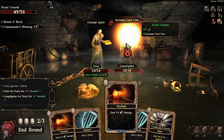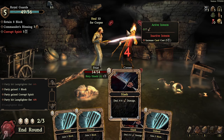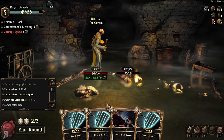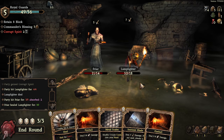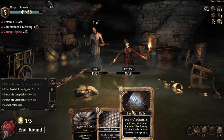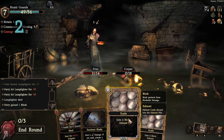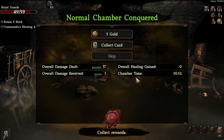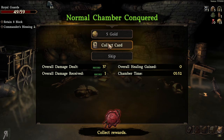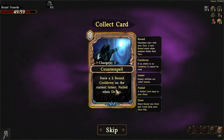I should have eliminated the Lamplighter much sooner but didn't read the cards carefully enough. I kill the Lamplighter, but the other enemy tries to heal and actually brings a dead enemy back to life! That's super interesting — it means if any unit is queuing up a heal you have to plan ahead. Sentient Blade deals decent damage and we eventually eliminate the revived enemy.